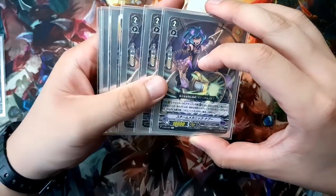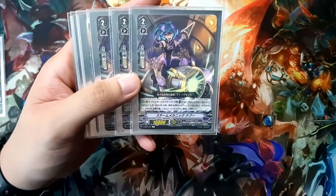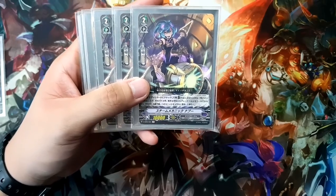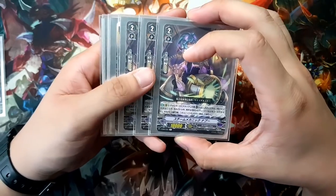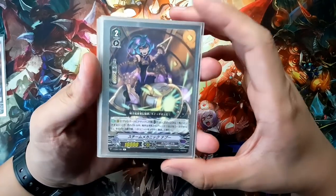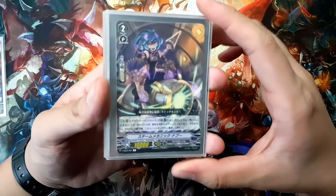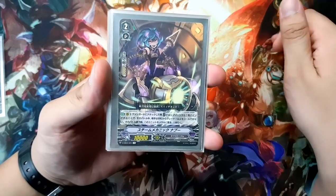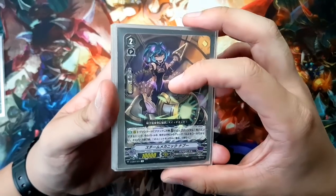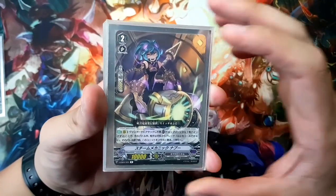Next, I play 4 copies of Steam Rider Naboo. Her skill is very similar — on attack, she can also bind something from the drop zone, and for that turn your opponent cannot guard with any card higher than grade 1, which means they can only guard with grade 0s. A really important card for pressuring your opponent. And when she attacks and you do the binding, after the battle ends, you send her to soul and draw a card — really good for refueling your hand after swinging with a powerful guard-restricted attack.